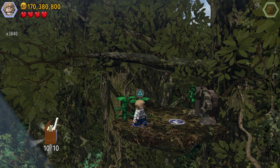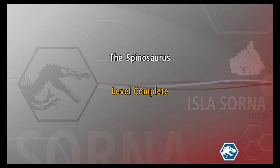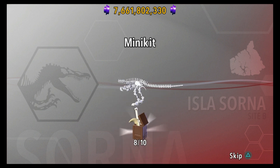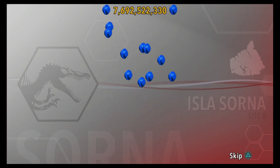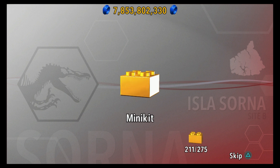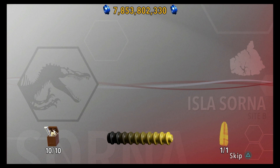So that is 10 out of 10 minikits! I'm going to return to the island from here because I like the idea of not finishing a level that I don't need to finish, because I've completed it. What dinosaur is this? It kind of looks like the Spinosaurus but it doesn't have the spine on it. I don't like how it doesn't show you the name. But we got all the minikits, so we got a gold brick for that.